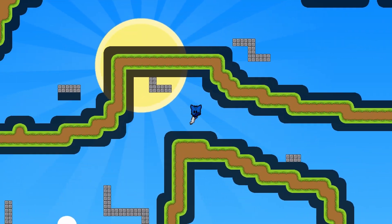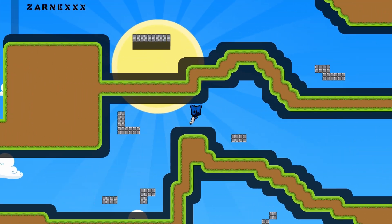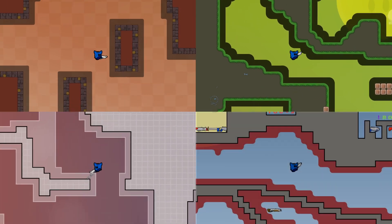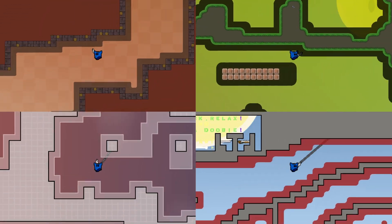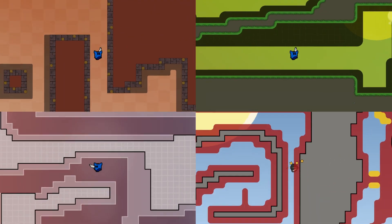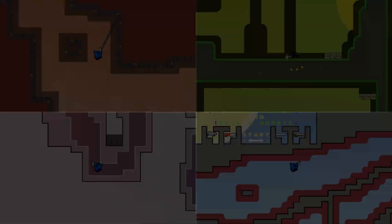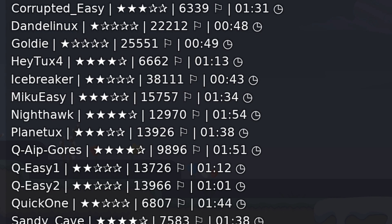Maps are separated into different categories depending on their difficulty and type. The categories are Easy, Main, Hard, and Insane. Maps get more difficult, have less room for error, and take longer to finish as you progress through the categories. They are also given a star rating based on how difficult the map is inside of its category.